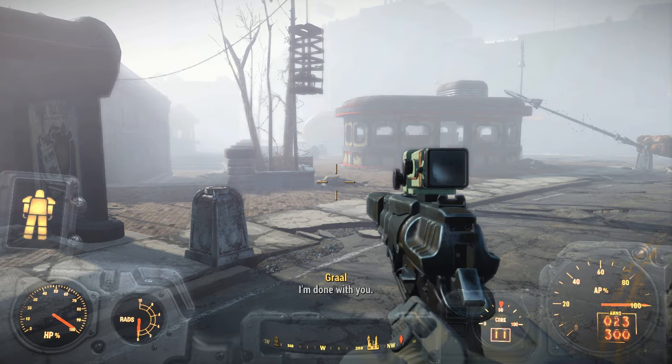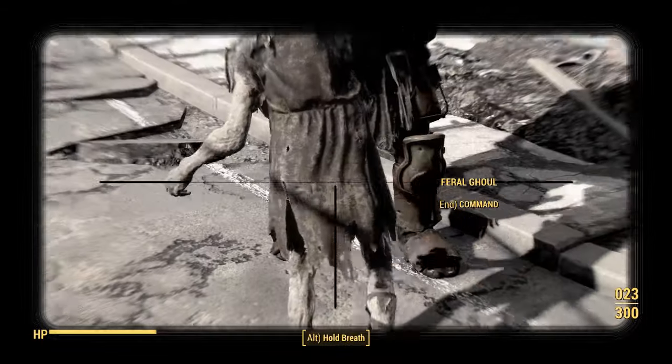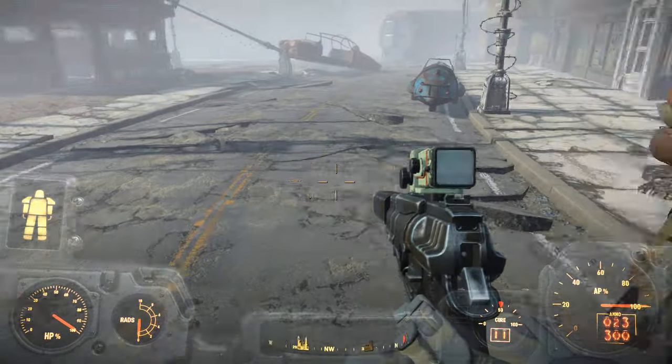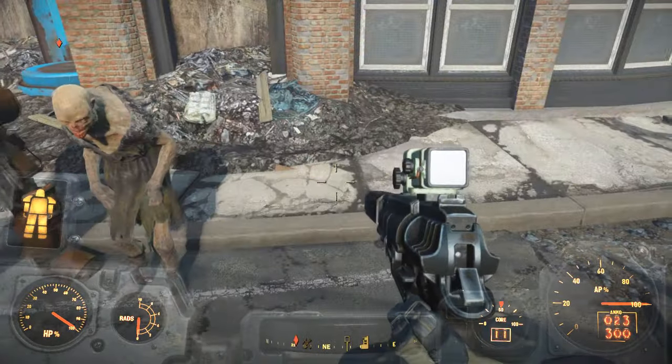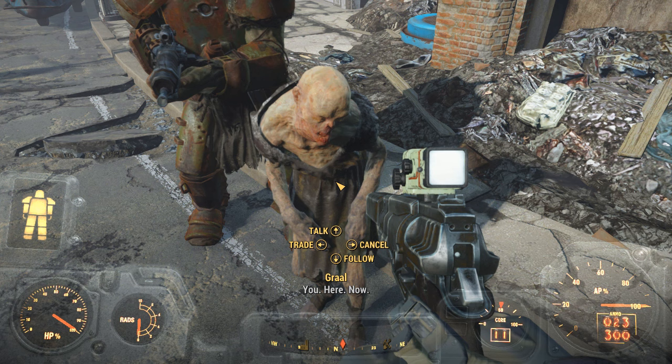Occasionally you will want to retrieve items from the pacified creature or human. When you have multiple pacified, you just reacquire the target and choose a command. The four-part menu appears and you just choose trade.